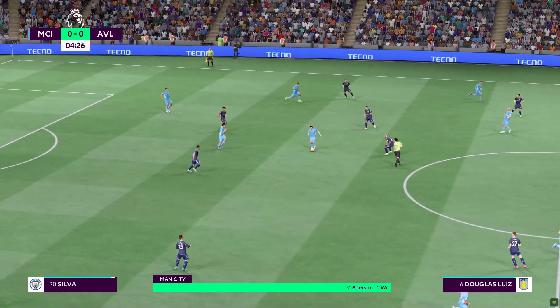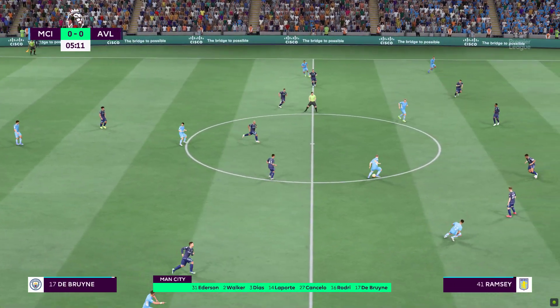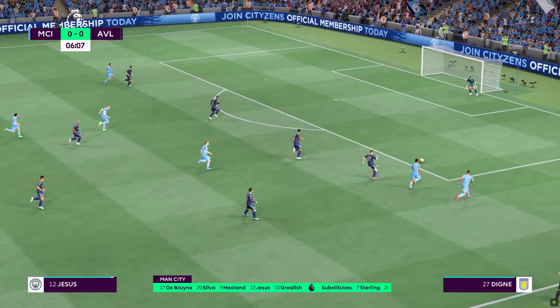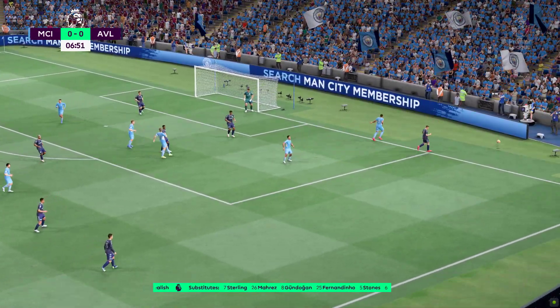Here's the Manchester City line-up. Ederson stands between the posts. Joao Cancelo starts with Kyle Walker as full-backs. Kevin De Bruyne plays with Rodri in central midfield. And in this tactical set-up they have just the one player in attack.